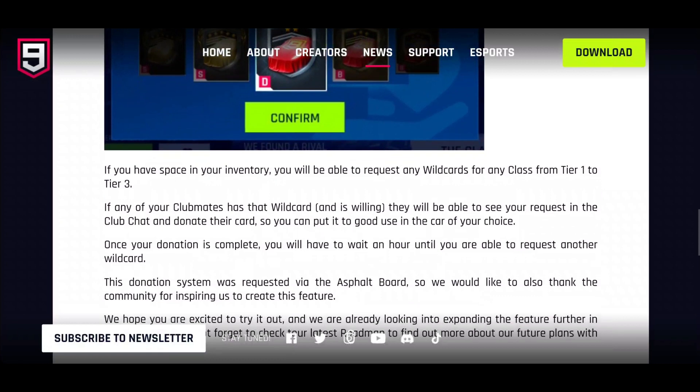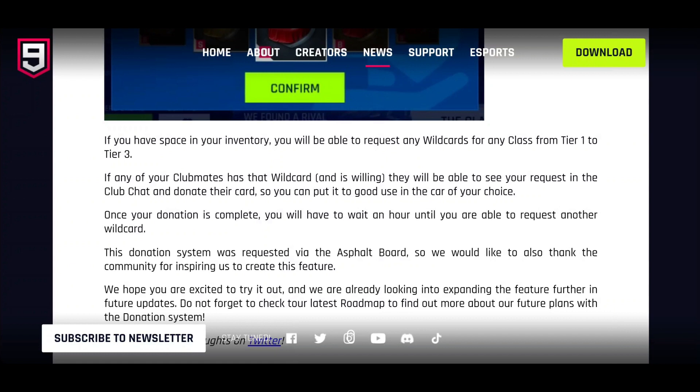It's a pretty cool feature. If you have space in your inventory, you'll be able to request any wild cards for any class from tier one to three. It's only going to get you halfway — technically not even halfway — if you've got a six-star car. It'll get you to three stars, so you'll be able to star up to two or three. Presumably if any of your club mates has that wild card and is willing, they'll be able to see a request in club chat and donate their card.